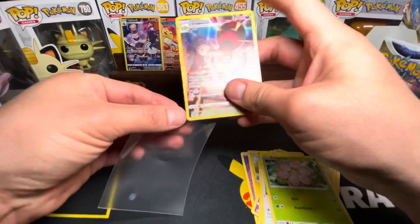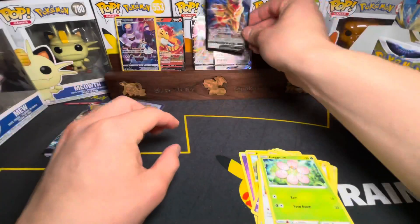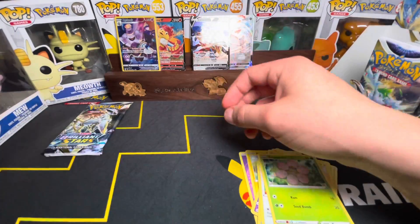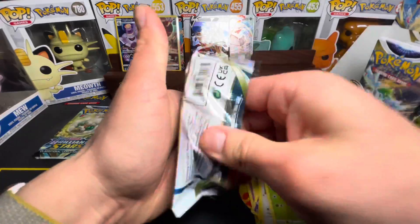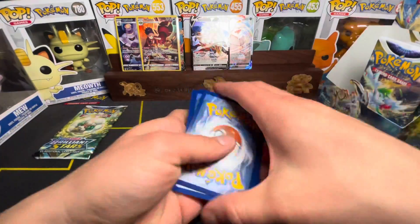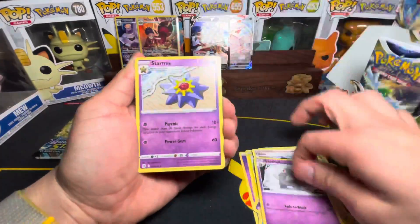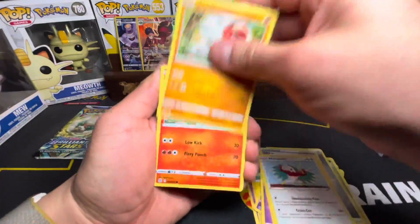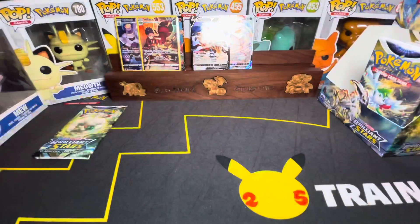Two character rares, three Vs, and a V-Max so far. Next pack: Metal Energy, Dusclops, Starmie, Hawlucha, Magmar, Staryu. No hits on that one.